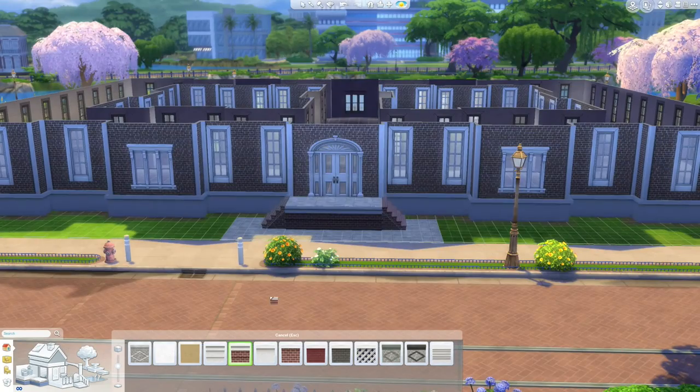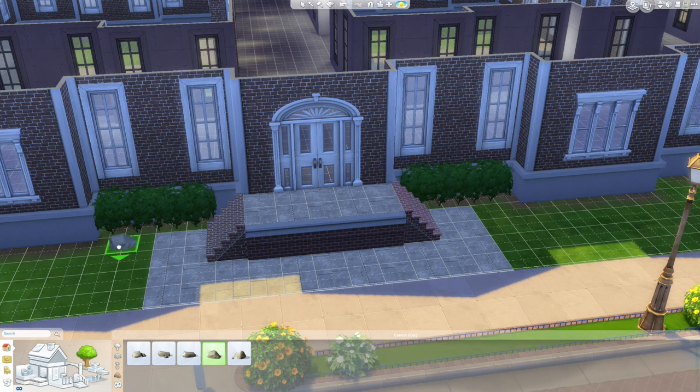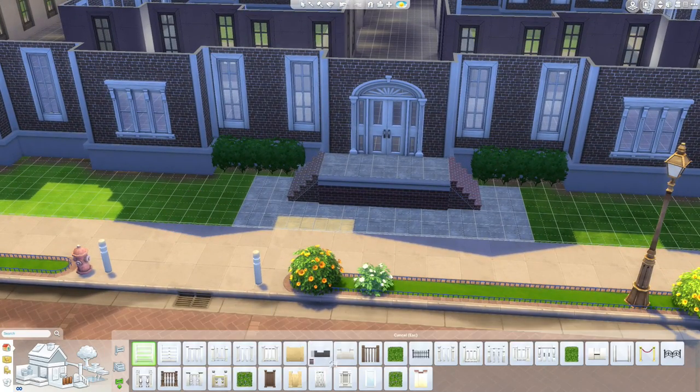I had to redo my steps to the front because I had picked the wrong brick. I was afraid this brick would make it look too much like a school or a public building, and it kind of does, but I actually ended up liking it. It does still finally look like a home — as much as a palace can look like a home.